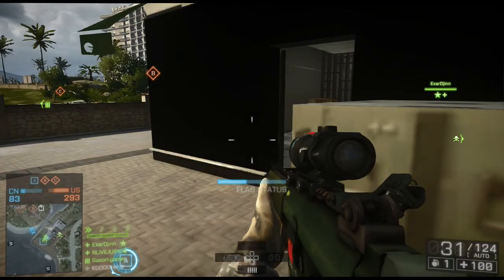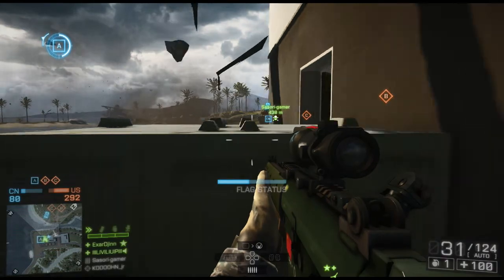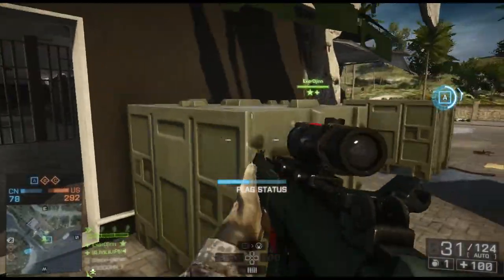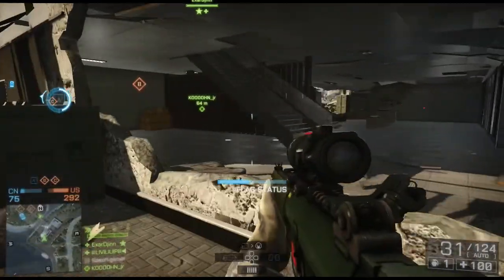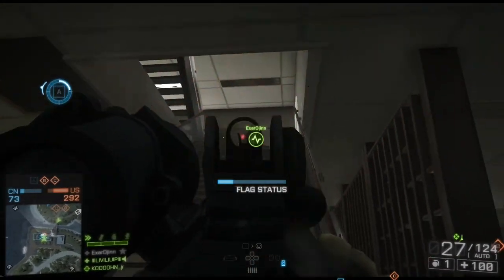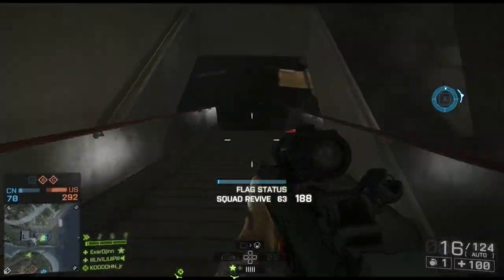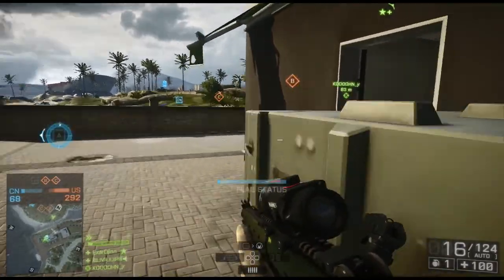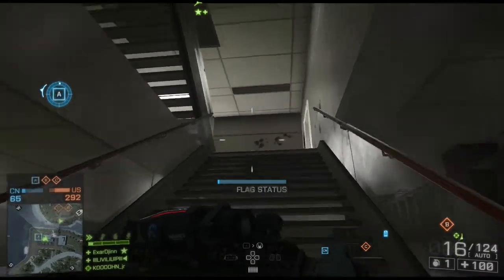The alpha objective is kind of like a little mall store corner area. On Conquest Small it has an upper level that can be used for taking the objective as well as getting a vantage point over the Bravo and Charlie objectives if you're playing recon. The stairwell here is a very big choke point and is the cause of a lot of deaths — I'm constantly getting dropped in the stairwell trying to get upstairs because there are constantly snipers.